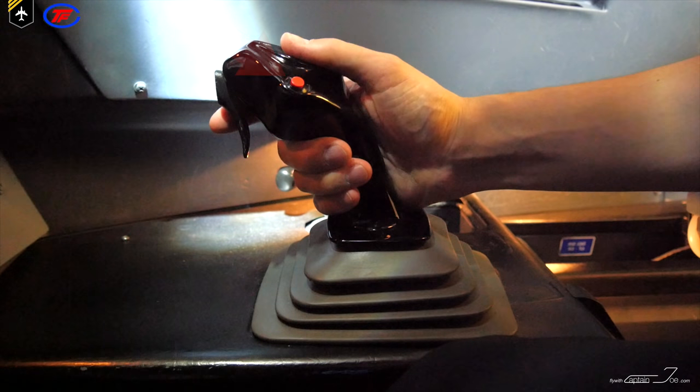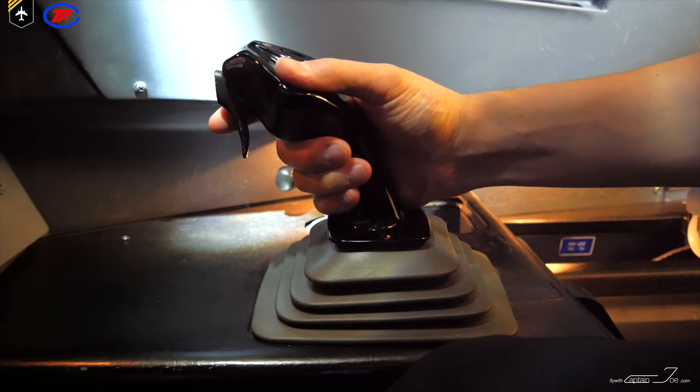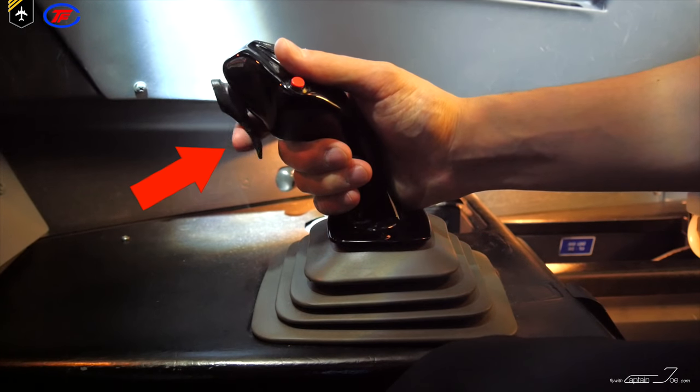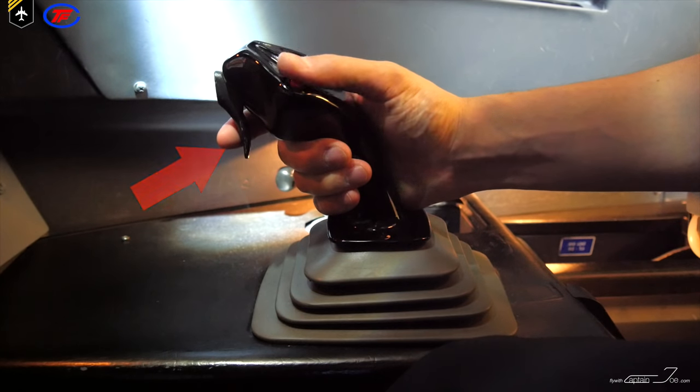The side stick has two switches: a dual-function autopilot disconnection switch, which can also be used as a priority takeover push-button, and it is laid out so that your thumb rests comfortably on it.